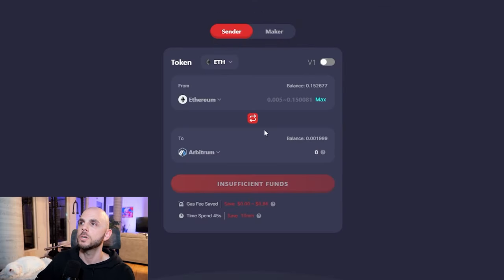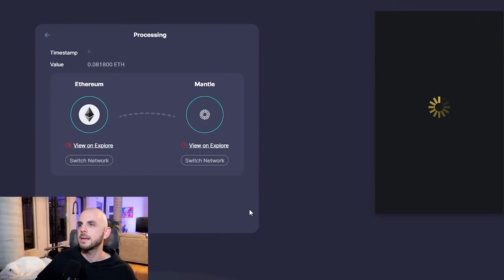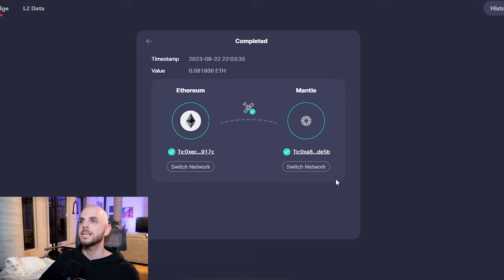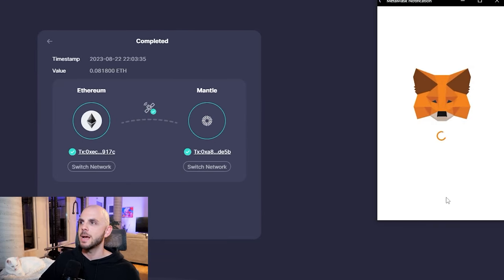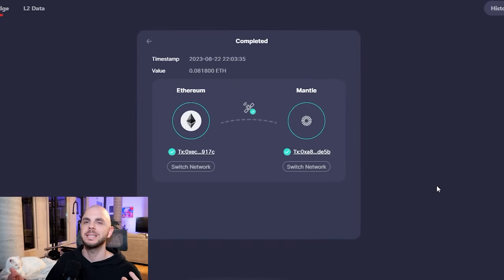For Orbiter, you would just connect your wallet, find Mantle in the dropdown, then select the amount that you want to bridge, confirm and send. We sign the transaction and this should take roughly a minute. It's also cheaper than the other bridge. The other bridge is probably going to cost me $4 to $5; this, depending on the gas fee, is going to cost me roughly $3. Once the bridge is complete, you can click on switch network in order to add Mantle to your MetaMask, and we can move on to the next step.